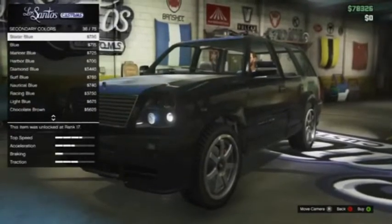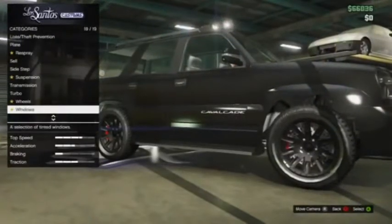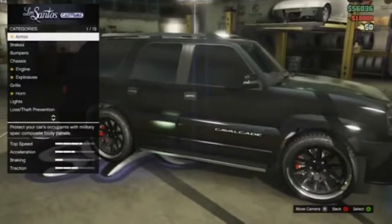When respraying this car you want to make the entire thing black. I highly recommend metallic black because it really does stand out and it gives it a bit of a shine. Also ensure that your windows are as black as possible, and black rims also go really well on this car.